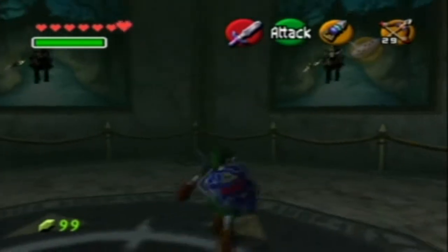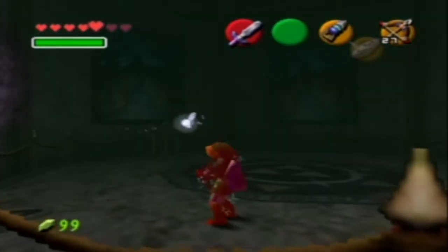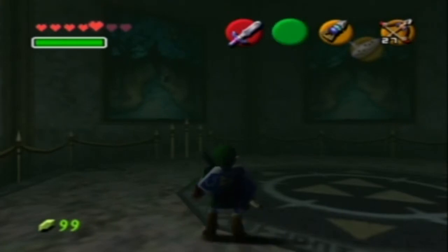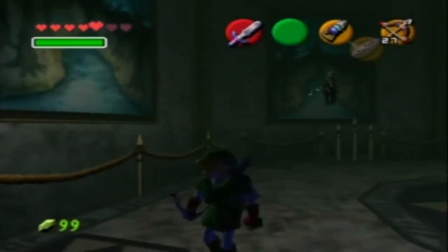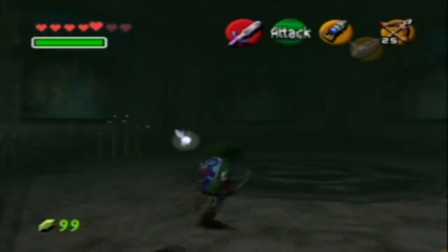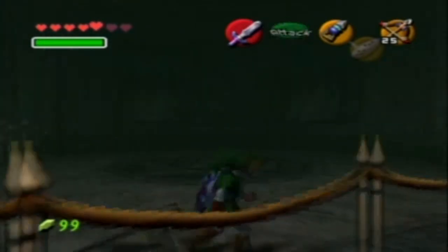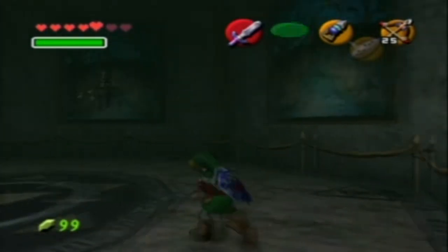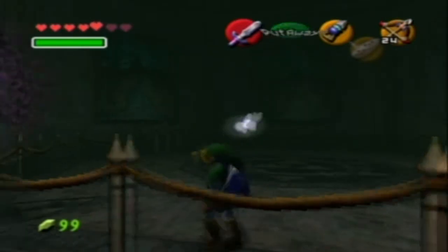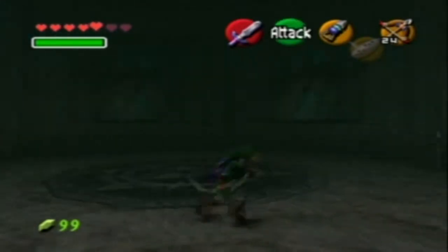He rides into the paintings, so you need to figure out which painting he's coming out of. Okay, and when he comes out, you want to hit him with an arrow. I'm screwing up already. The electricity spreads out to the spike things, so if I stay in between them I should be fine. Am I hitting them? I hope I am. I don't think I am.